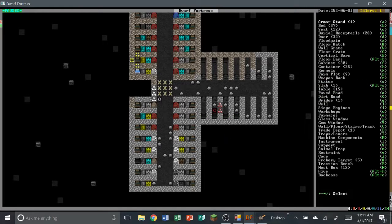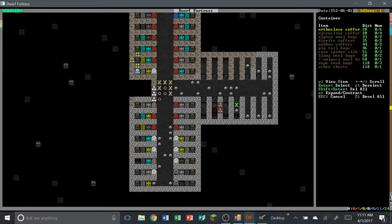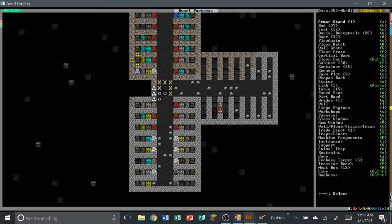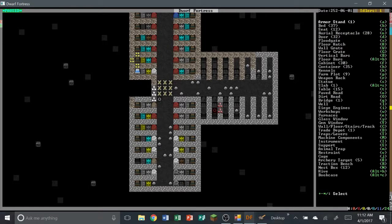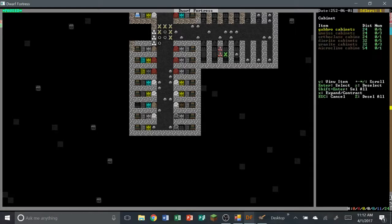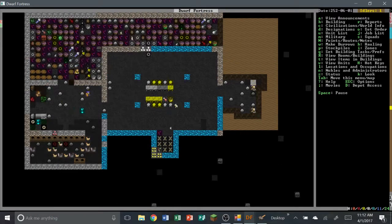We have a lot of doors which is all that we need, so let's put some containers in here. We have plenty of coffers — this will do very well. We also need cabinets, and we have quite a few of those too. Let's put that there and another one there — our dwarves should start hauling that over and making those bedrooms.